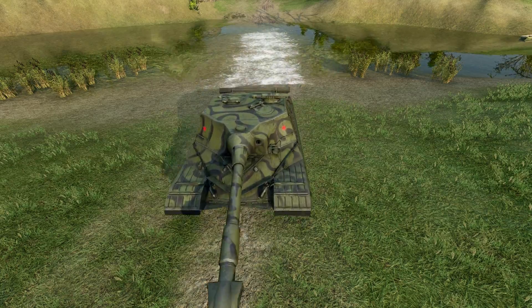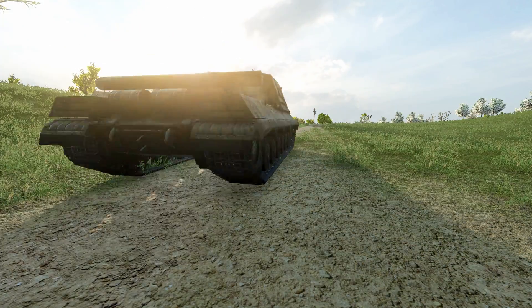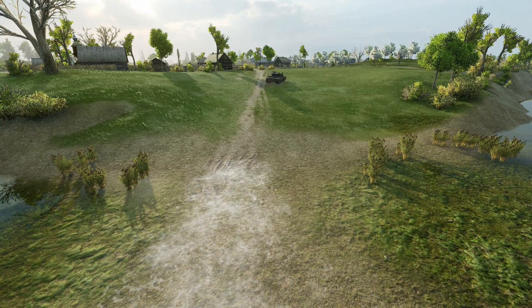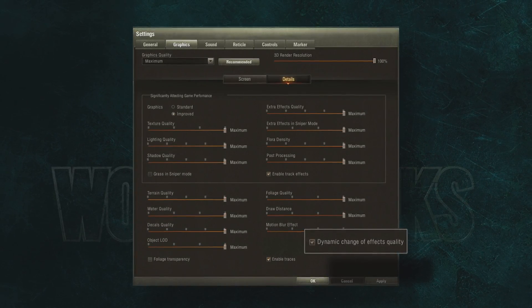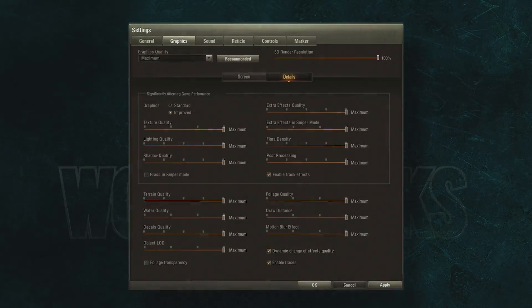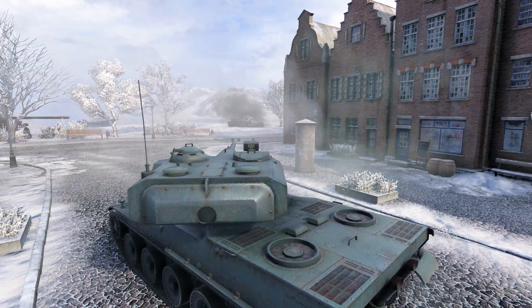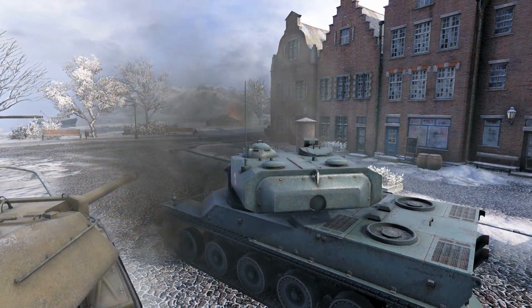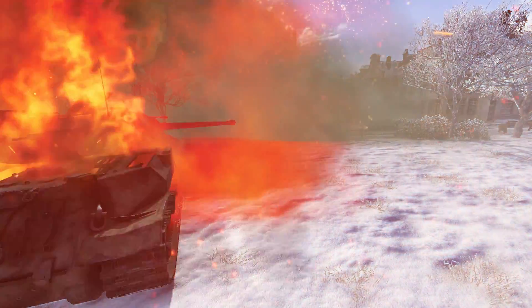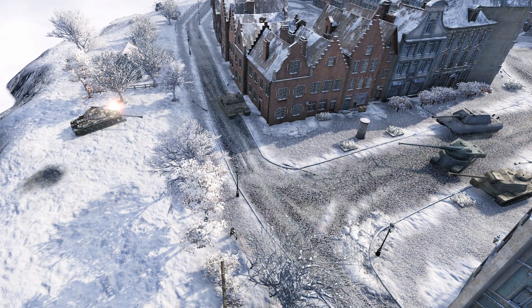Track traces are displayed on the surface using decals — if decal quality is off, there will be no track traces even if the option is enabled. Dynamic change of effects quality helps maintain acceptable FPS in the most intense battles, when everything around is burning and exploding. It includes dynamic change of the number of smoke and particles per second, dynamic change of geometrical detail of explosion effects, and reduction of effect lifespan. If FPS drops below 30, effects begin to simplify and speed up; if FPS drops below 10, effects start to disappear altogether.